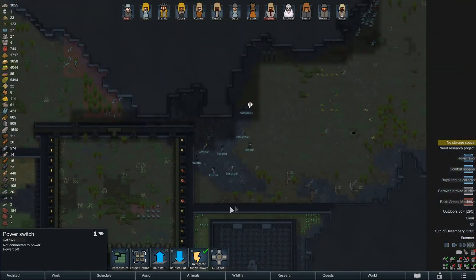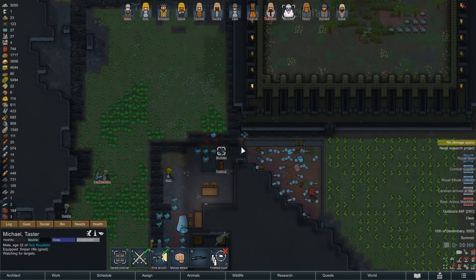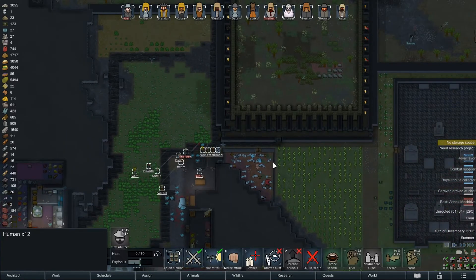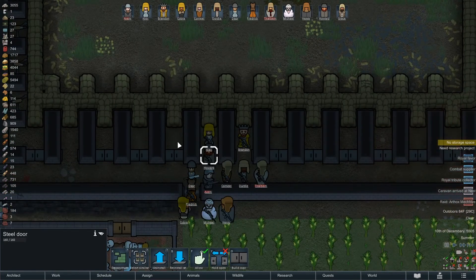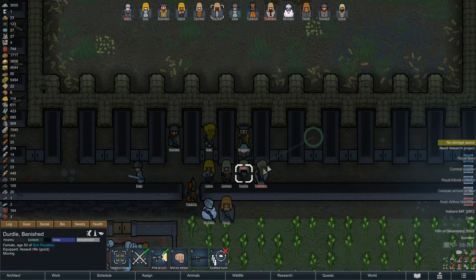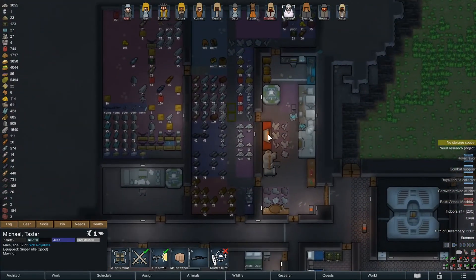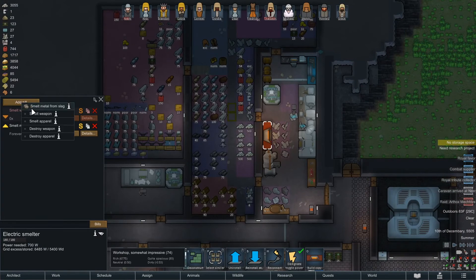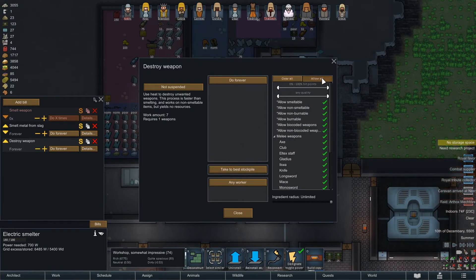Designate power toggle — they're gonna go fight them, they're gonna get their ass kicked. We have 22 of the bastards. Might go with the fancy helmet. Flick the switch and everybody get out of here. Take that, you royal dicks — you came in here and didn't offer me anything for my gold, you can just deal with it. You need a better gun too, and bio-coated weaponry. Smelt weapon, do forever details, allow all. Take off non-bio-coated.